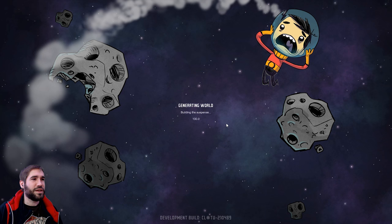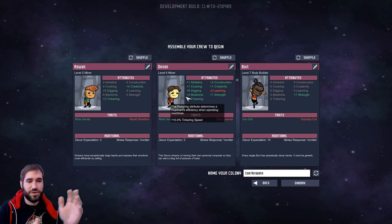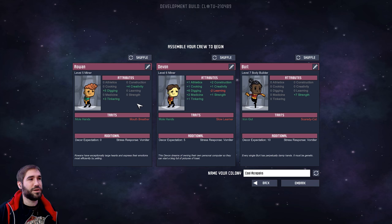Basically the idea of this game is that you're thrown into a procedurally generated world, you're given three guys, you can build various devices to keep them alive on a stranded asteroid. They have no idea how they got there, they have no idea how they're going to leave, they're just going to try and survive. That's basically the gist of the whole game. First let's deal with our starter team - we have a bodybuilder, a miner, and a shittier miner.